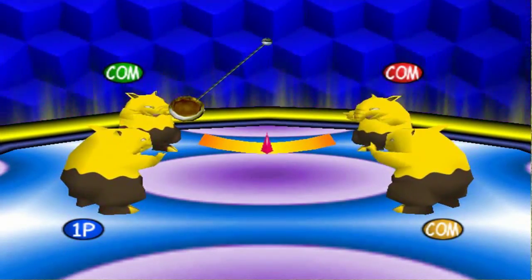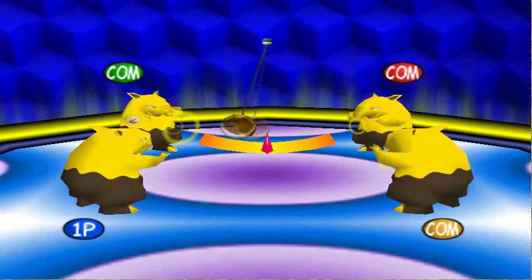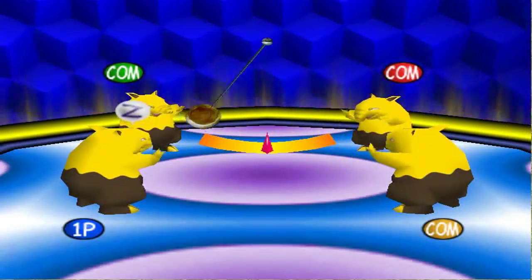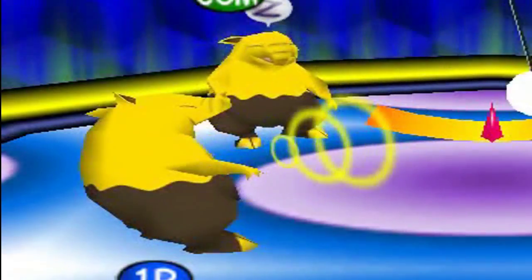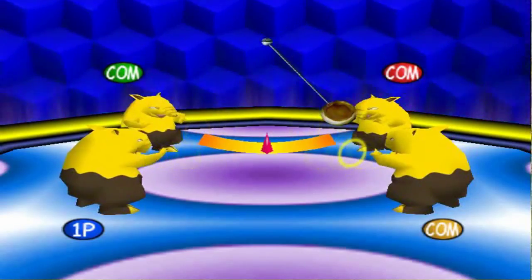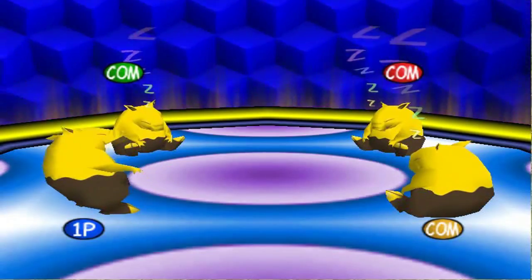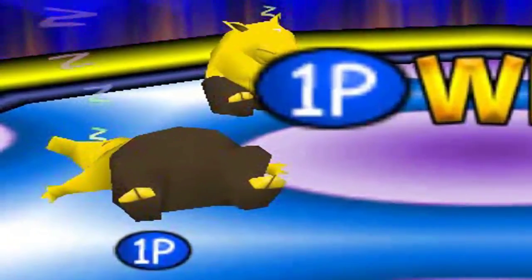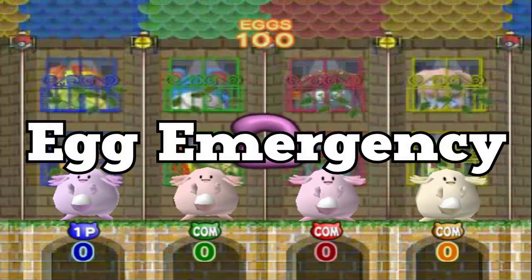Snore Wars is the minigame where you play as Drowzees trying to make each other fall asleep using Hypnosis. All you have to do is press A when the pendulum hits the red arrow while swinging back and forth. Easy enough at first, but it steadily gets faster and faster, testing your reflexes. Every time you miss the pendulum, you get a little bit more tired. It's a quick game that only takes about a minute. Eventually three Drowzees will fall asleep and the last one standing wins.